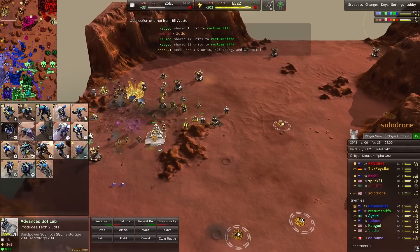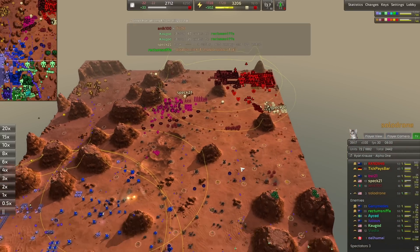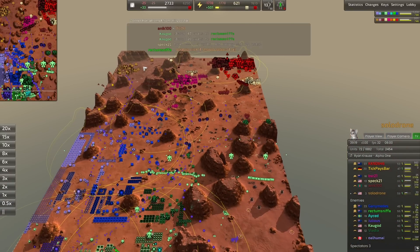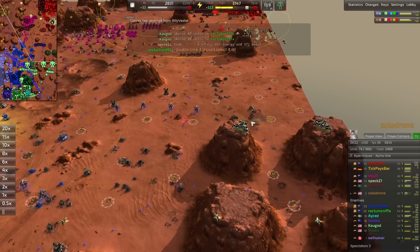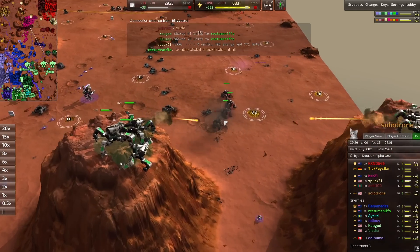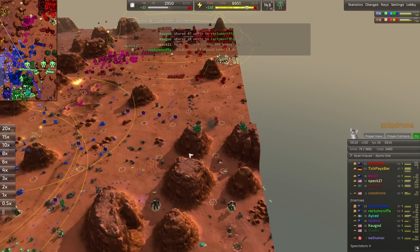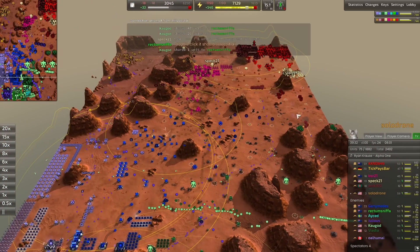Solo Drone is dying to ticks, which is pretty unfortunate. Welders are great units against ticks but you have to use them. Construction turrets also going down — it's feeling bad for Solo Drone. But the vanguards are even split — Viadia is insane, establishing defensive positioning up there. He knows what he's doing.